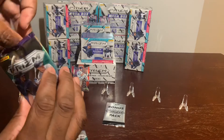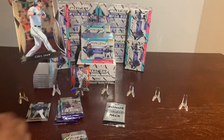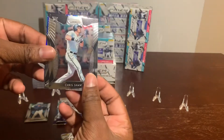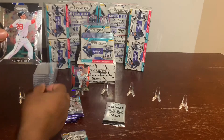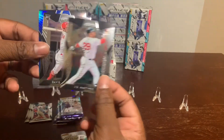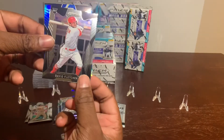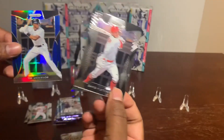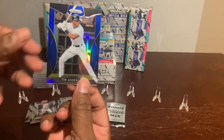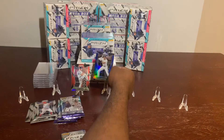Up next, popping to your screen: Chris Shaw, rookie. Very nice. JD Martinez. David Fletcher, rookie — nice. You know I love my rookies. And we got a Blue Tim Anderson Prizm.